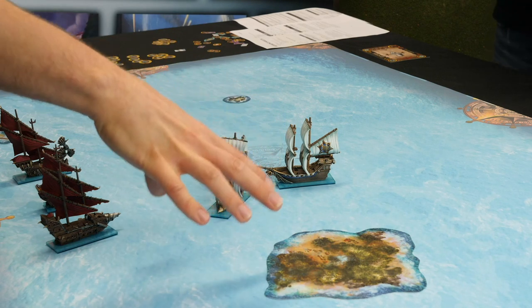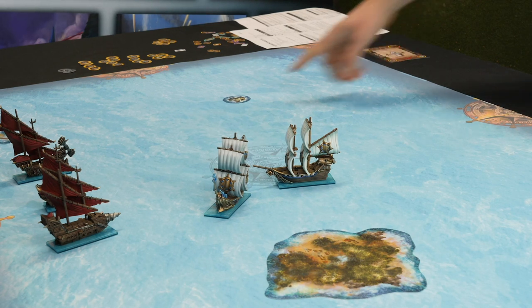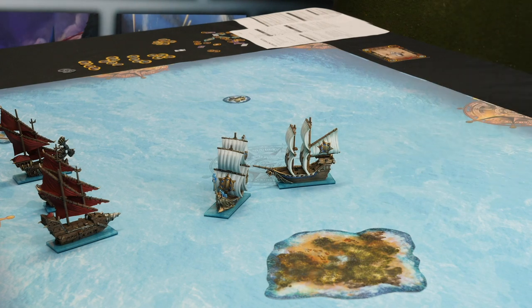What happens with things like terrain — how does that affect how you can move? Well, typically you're not allowed to deliberately hit something. But through bad luck or bad planning you might hit something. When ships hit each other, both get a chance to evade, and as long as one of them passes they won't hit each other. Terrain can't get out of the way, so if you hit something like rocks or an island, it's going to hurt.